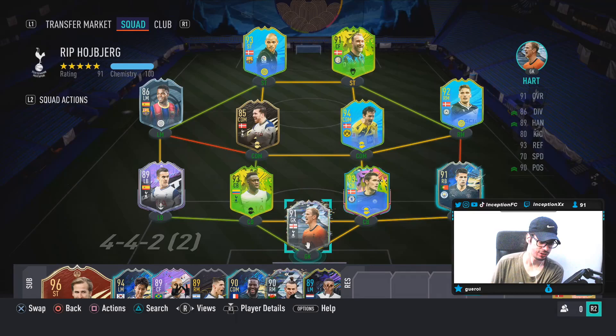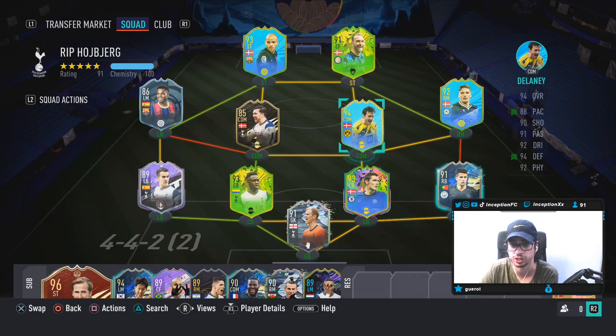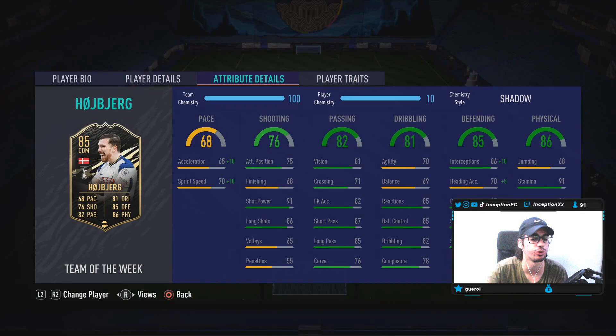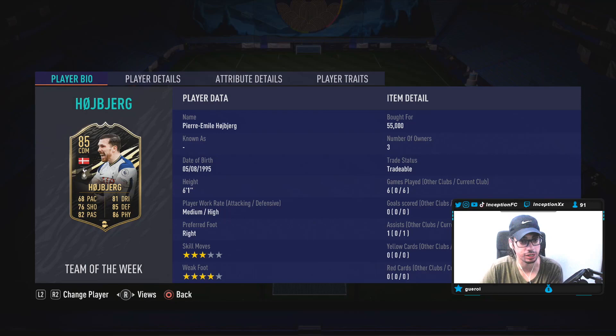Considering what my boy Giyu has in this team with all the Danish players — getting links left, right, and center with Eriksson and Larsson — if you're Danish yourself, there's actually a lot of very cool options. Instead of the Larsson card, EA should have done a Hoiberg card. I think that would have been super ideal because this card has a lot of potential for the Danish links.